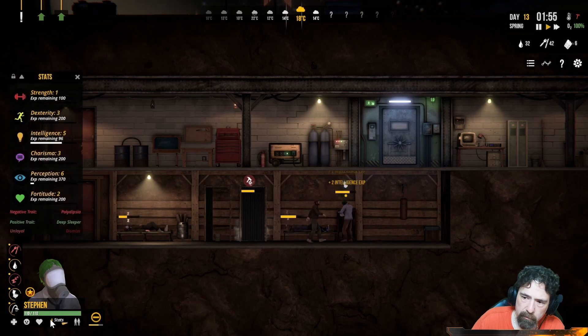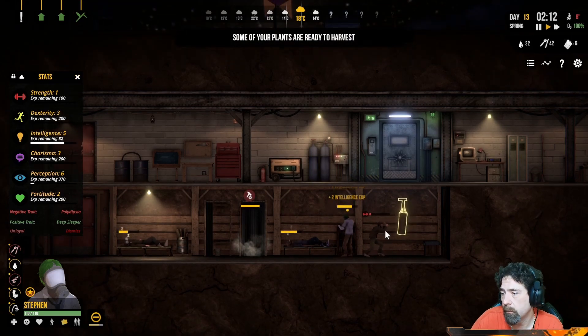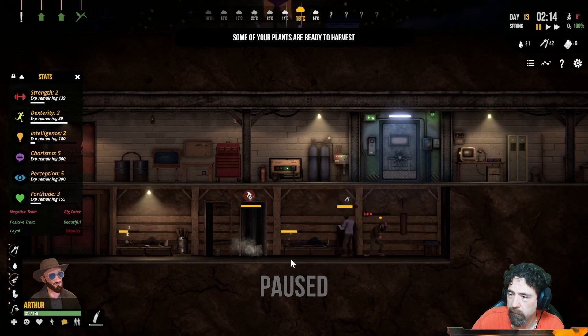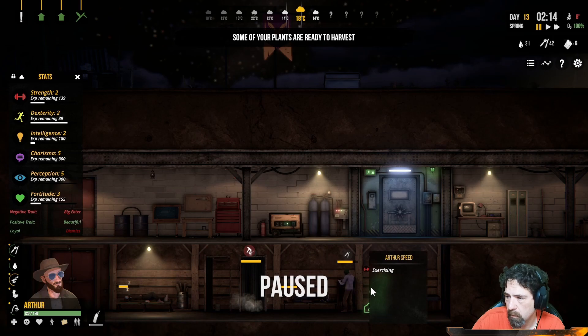Wait, what is Steven's intellect at? He's at five now. As soon as he hits six — oh, plants are ready! Interesting — they're going to use the punching bag on their own. You don't even have to tell them, unlike books where you have to assign them. If they're bored they'll just go straight up and start punching the bag — that's cool!